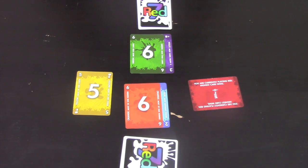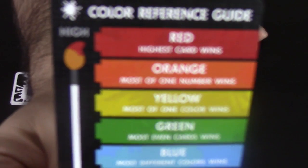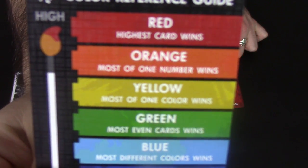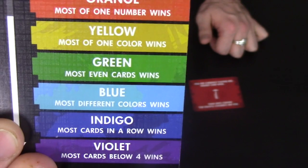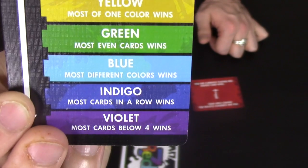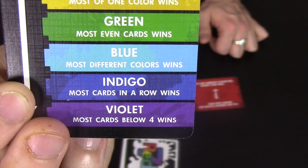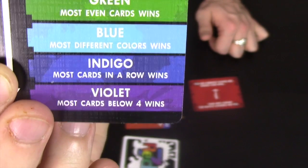The rules are also listed on this little reference guide. The red rule is highest card wins. The orange rule is most of a particular number. Yellow is most of one colour. Green is most even cards. Blue is most different colours. Indigo is most cards in a row. And violet is most cards below four.